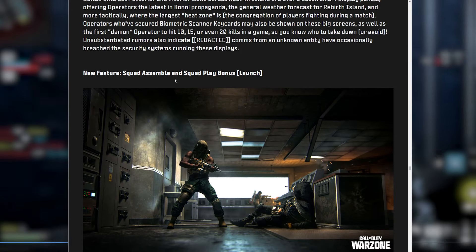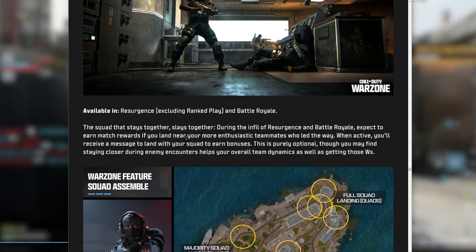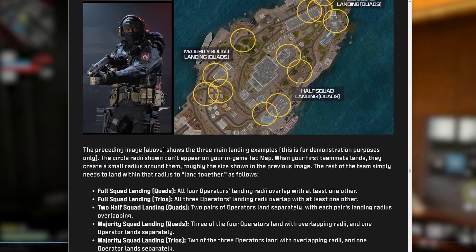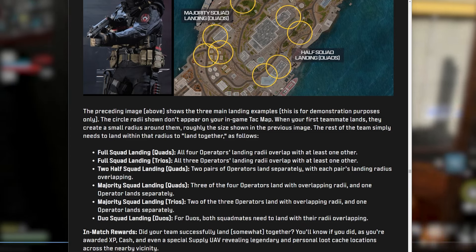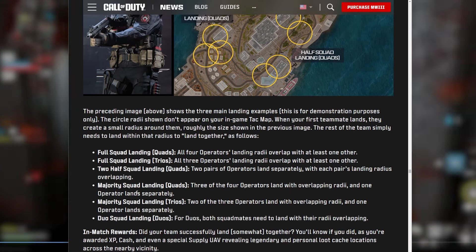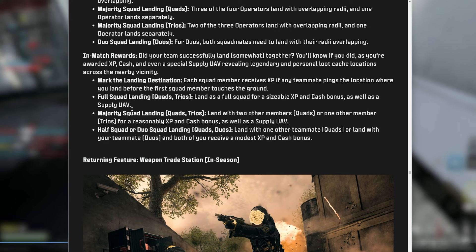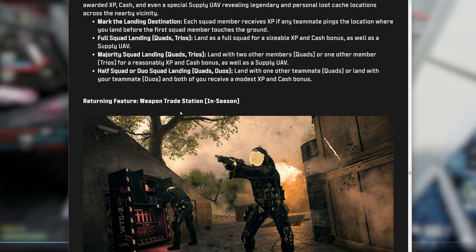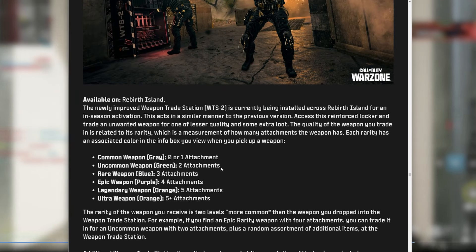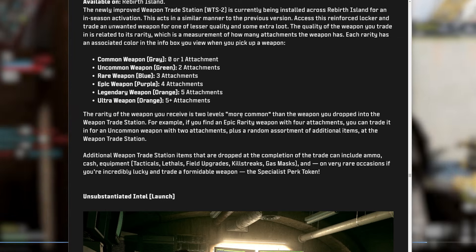Full squad landing in quads means all four operators' landing radii overlap — there are parameters for majority squad landings in trios too. You earn in-match rewards like supply UAVs, XP, and extra cash bonuses. The Weapon Trade Station lets you bring found weapon loot and exchange it — the rarity of the weapon you receive is two levels more common than the weapon you drop in, so you can get higher rarity weapons.